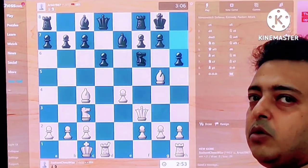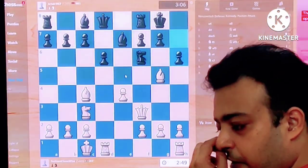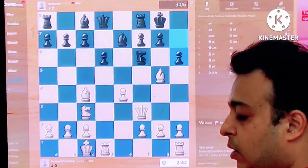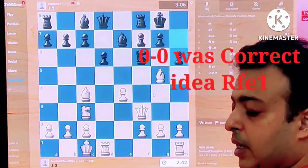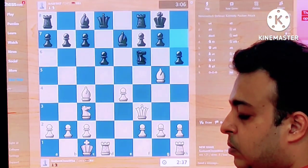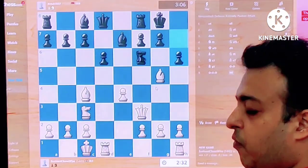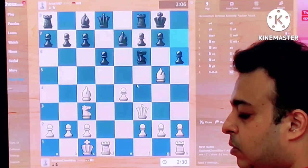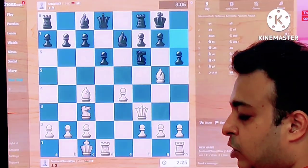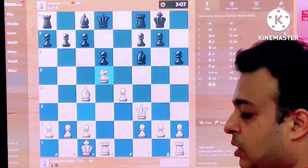After long castle, the development is already there and there is a threat of e5. A very interesting move is h4. I allowed g4, I think. Maybe I should have not played castle. H4 would allow bishop g4, and moving the bishop would also allow that. So maybe takes Nd5.